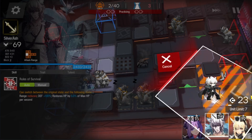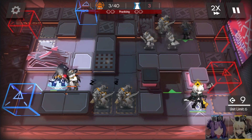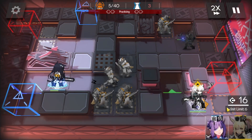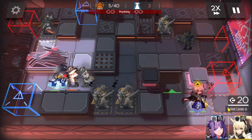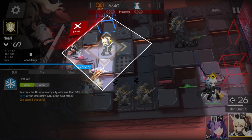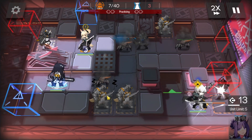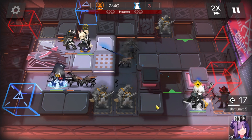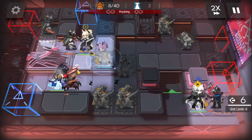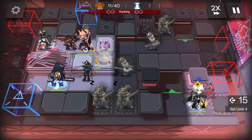Deploy Silverash here — facing direction doesn't really matter. Activate the skill. Deploy Neuro here, facing down. Then deploy Hibiscus on this tile facing left to keep those two alive. And that's all, now we just wait.